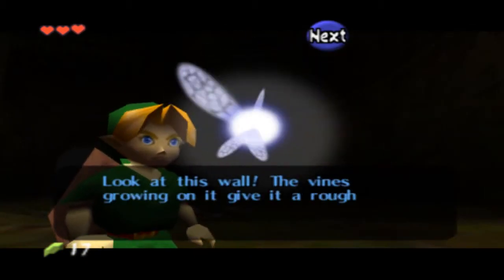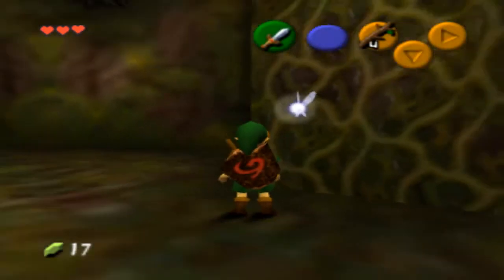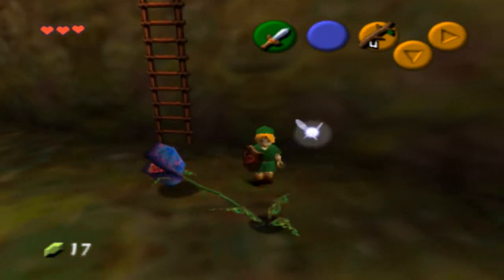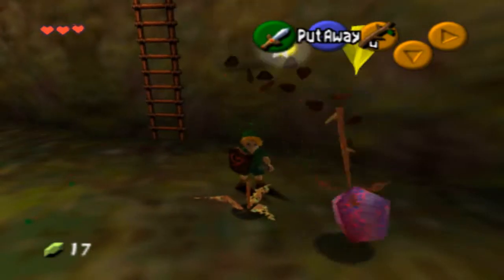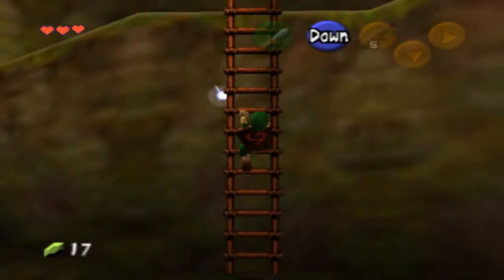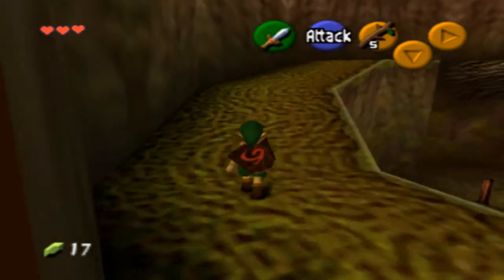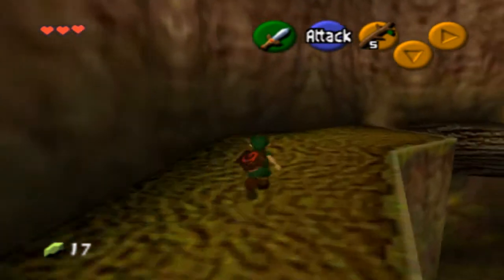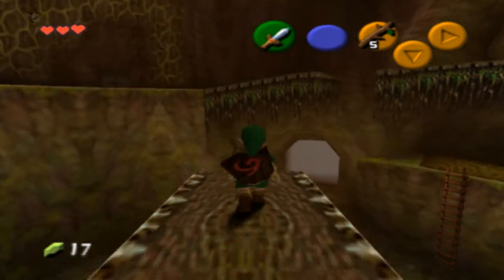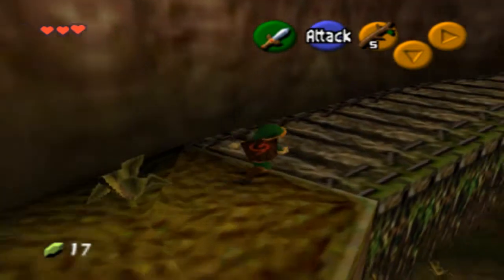She'll say you can climb these vines right here, and you can, but we're not going to. Because one, I want to kill that guy — I want his nice stick. I'm going to go up this ladder right now. You can get a heart there if you feel like it. I'm not going to bother though. Too much of a badass.